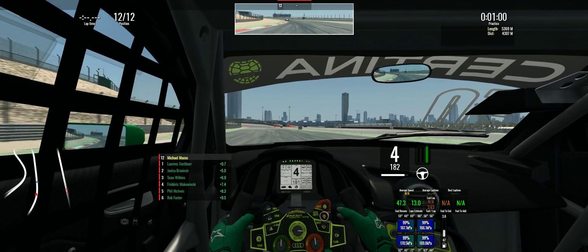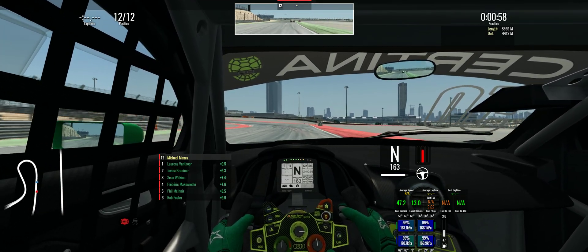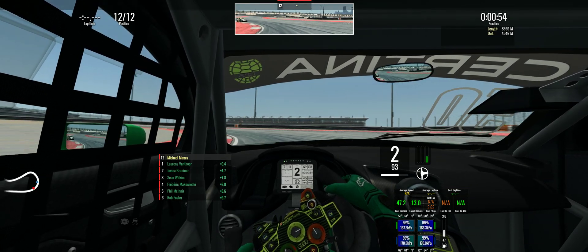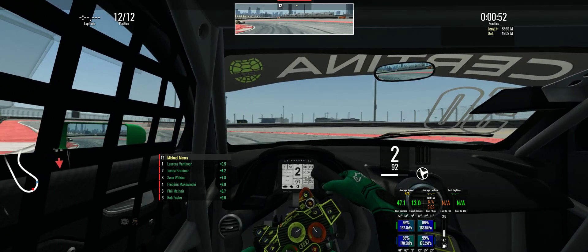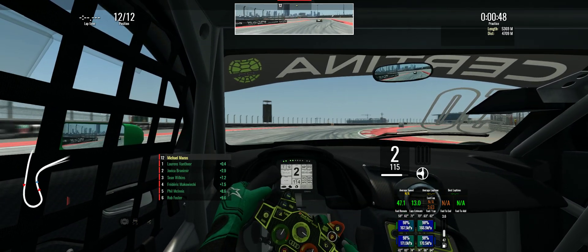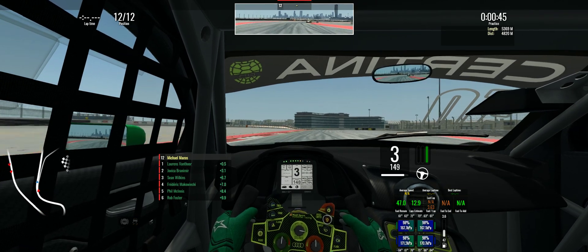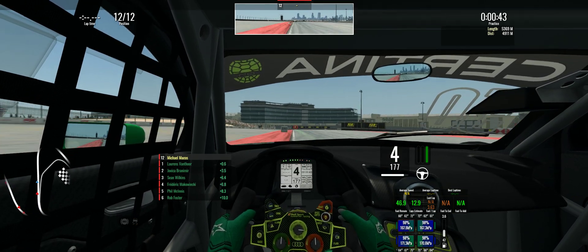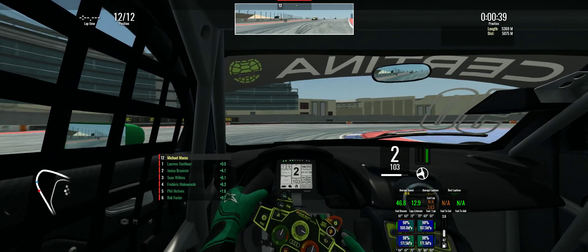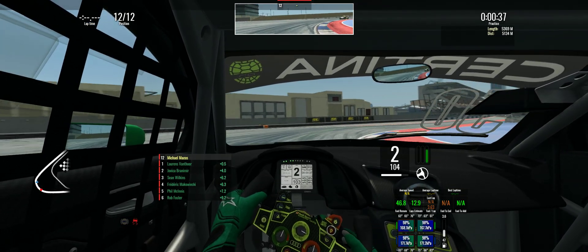If you need any help getting this to work, you can ask me or google 'webhud race room' to get a good idea, because there are different ones out there. It's a pretty easy process — you just run a command line program in the background and put a startup argument on your Race Room launch, and voilà.